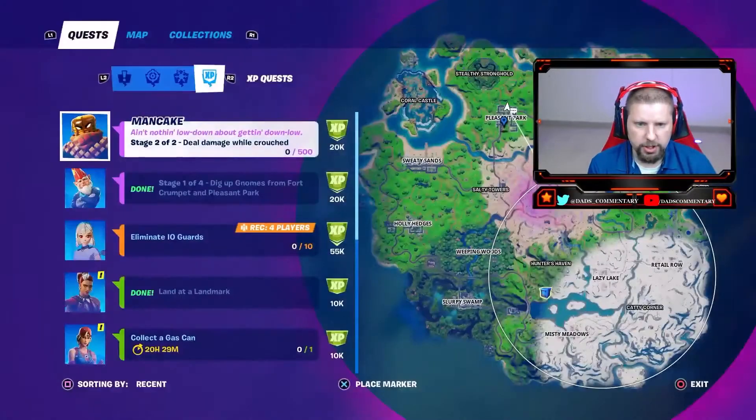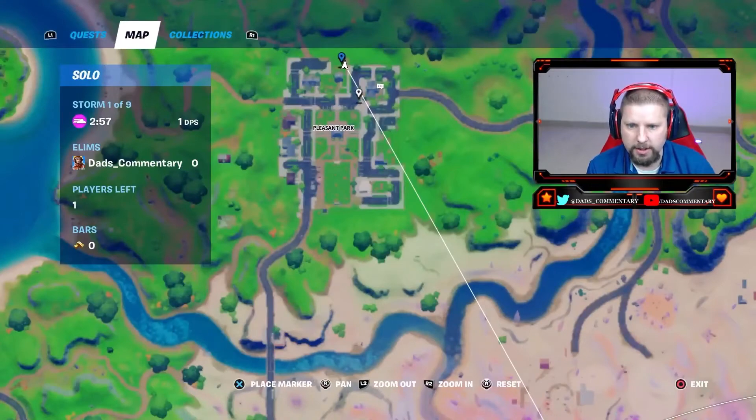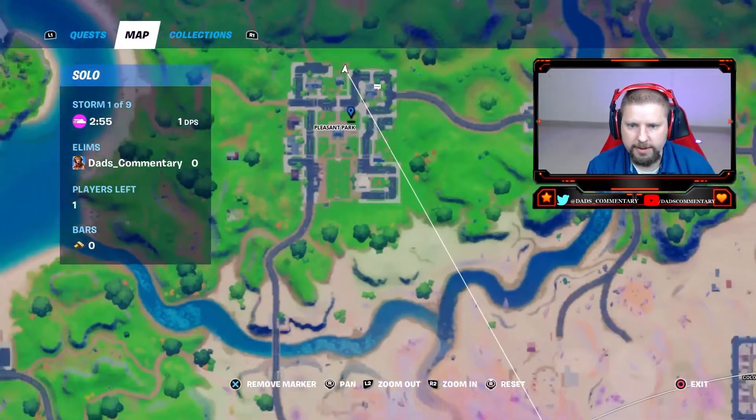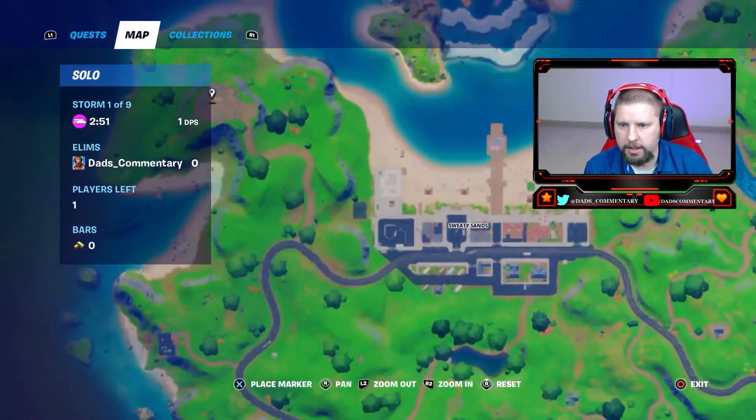These are the locations right here in Pleasant Park. Let me see if I can get on my map here and zoom in. You got the one right there and the one by this tree. And then again, we are over here at Fort Crumpet, in this area and this area.